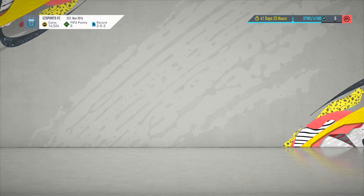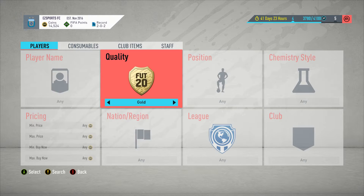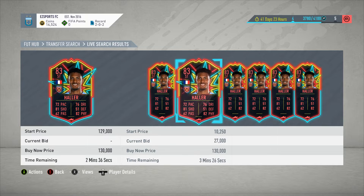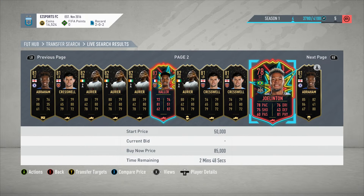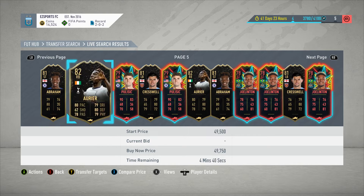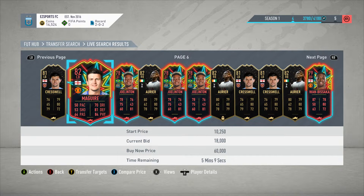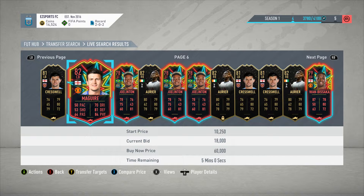Looking decent. On the market right now there are some special cards coming through in the Premier League - Ones to Watch. We've got Haaland here - wow, 100k, that's quite expensive. When you look at these you want to invest up front but it's going to take time for them to go up. I'm not a big fan of these unless I pack one. If they're average cards like Maguire, he's barely going to get upgraded, so you're stuck with a 50k card.